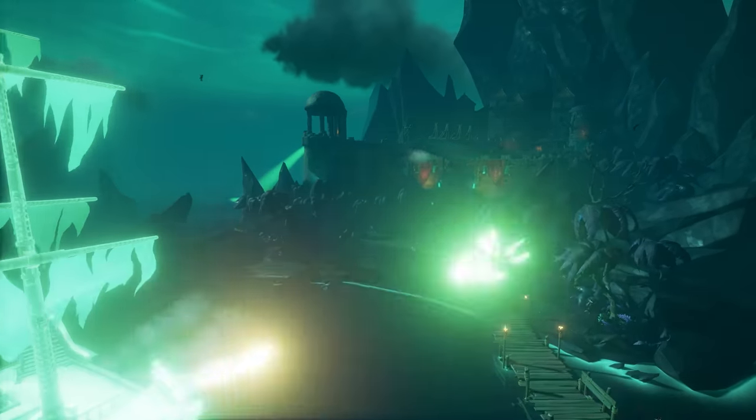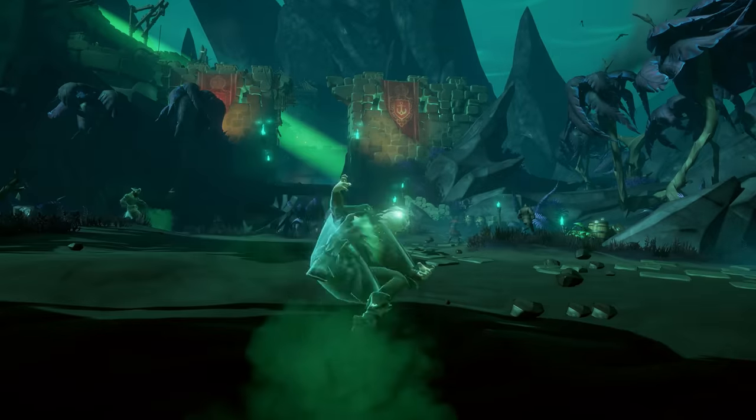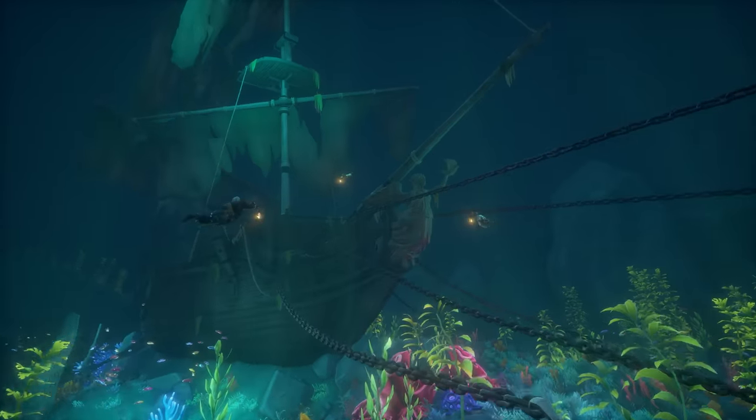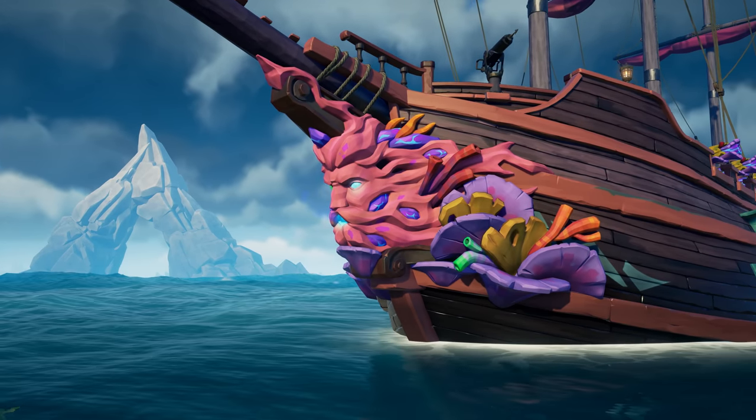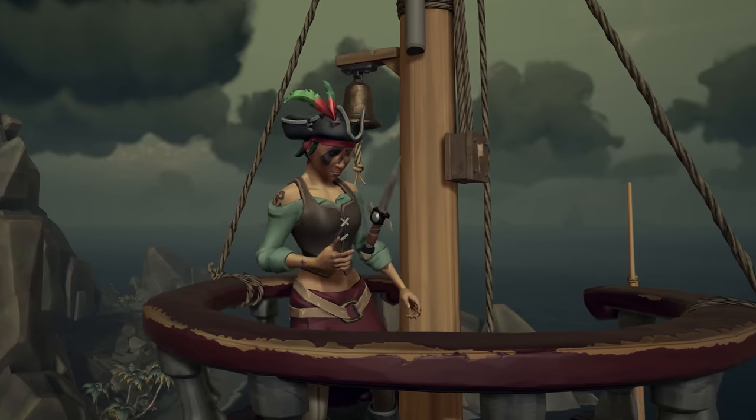For those with the courage to save the pirate's life, you'll be handsomely rewarded with achievements, commendations, and cosmetics, including the Sunken Sorrow ship parts and the cursed Captain Hat and sails.